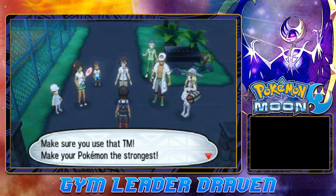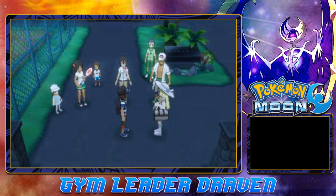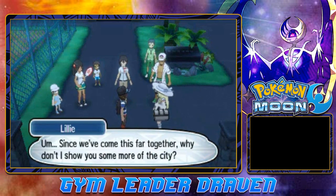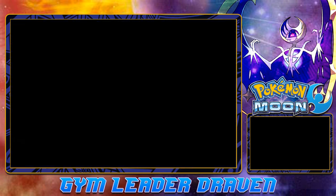'Make sure you use that TM to make your Pokemon the strongest! Show them what you're made of, Draven!' Lily says: 'Since we've come this far together, why don't I show you more of the city? Come on, there's lots to see!' Whatever you say - I don't mind spending a lot of time with you.